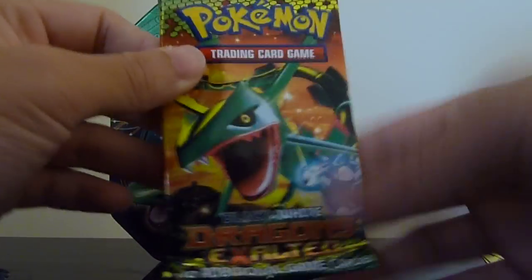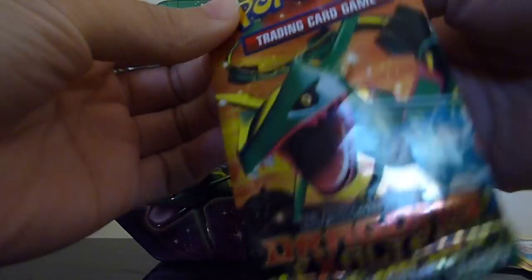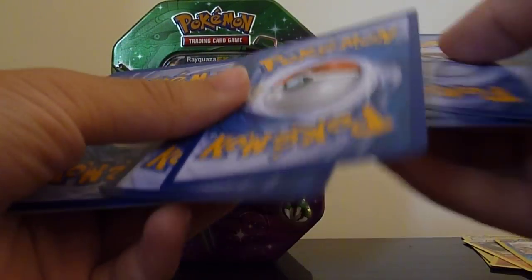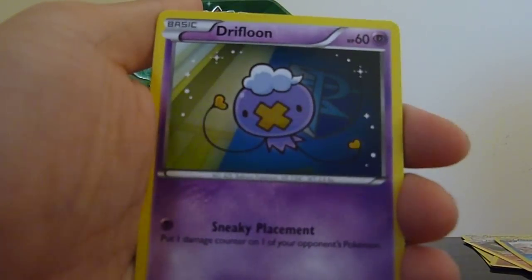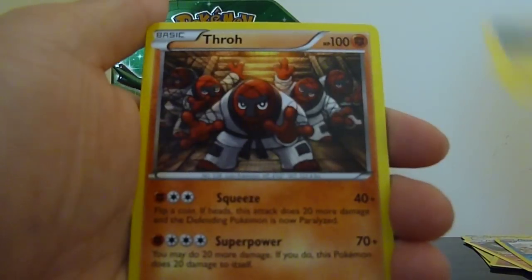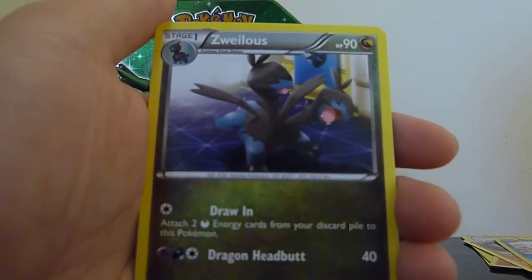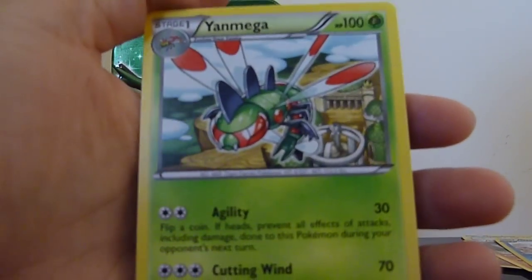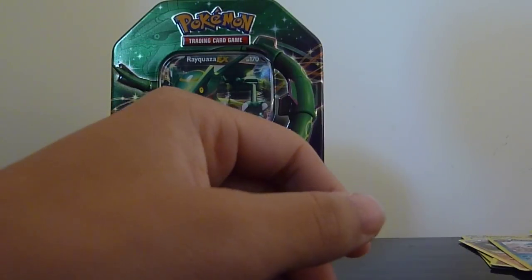Last pack — Dragons Exalted, the Rayquaza pack. Okay, we got Slakoth, Magmar, Trubbish, Drifloom, Gullit — never seen that card before, looks cool — Emolga, Throh, Azumarill, and our reverse is a Tempel, and a Yanmega rare — not holo, but still cool.